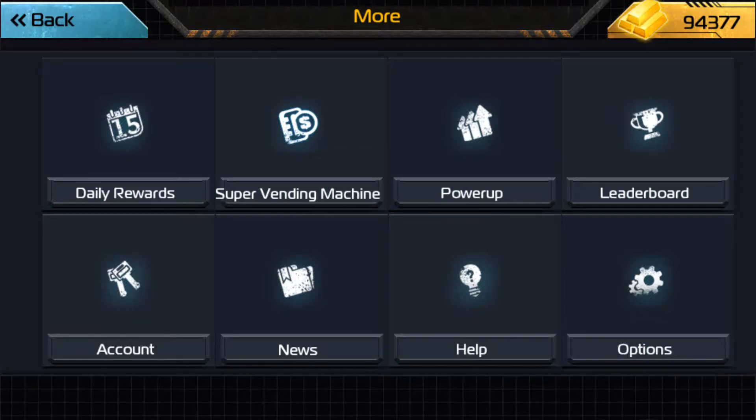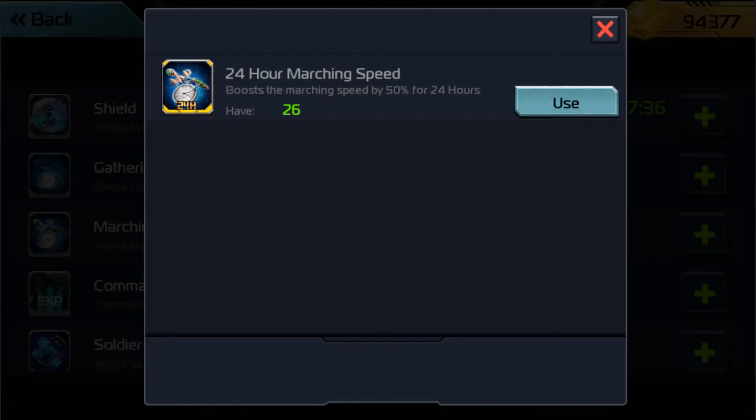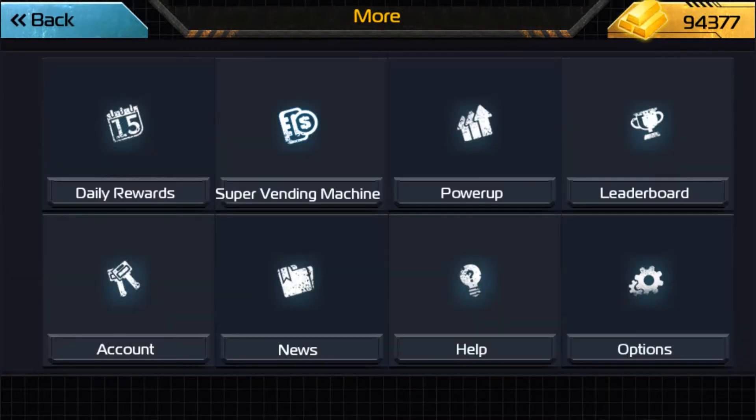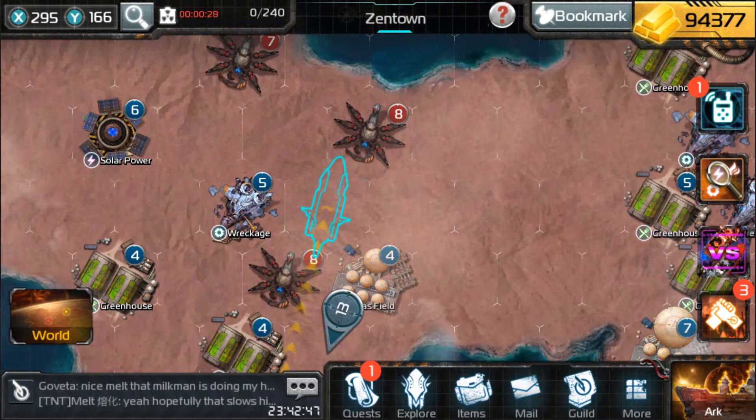The next thing: activate a march speed boost. That's just self-explanatory — march speeds reduce your march time by half. So, again, faster. Nothing much more to it.